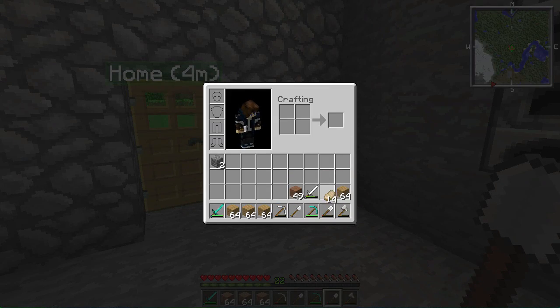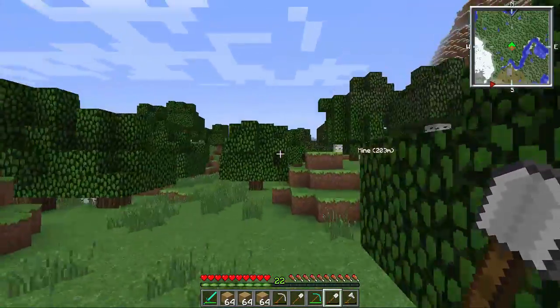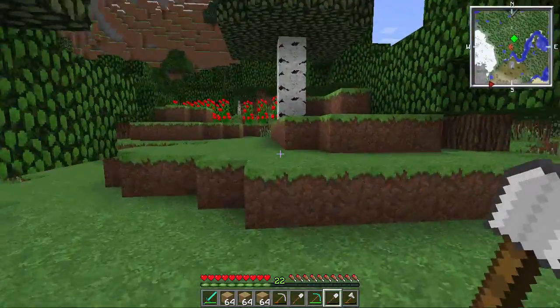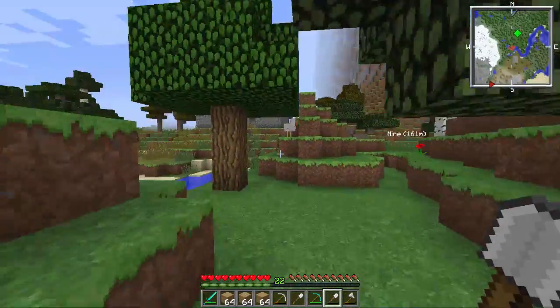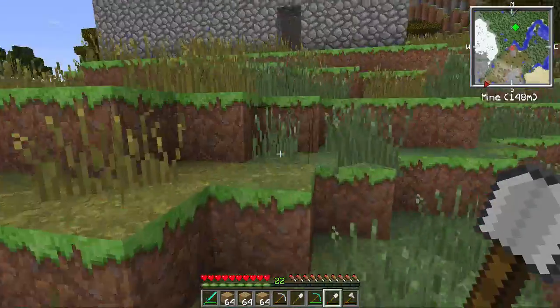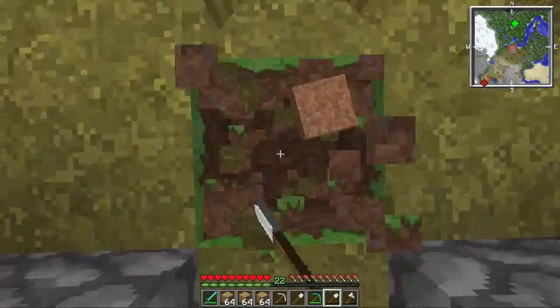Let's put our pork chops away. I want to make an iron door because I hate zombies — they can break your wooden door and just come in, which is pretty bad. Let's do this.